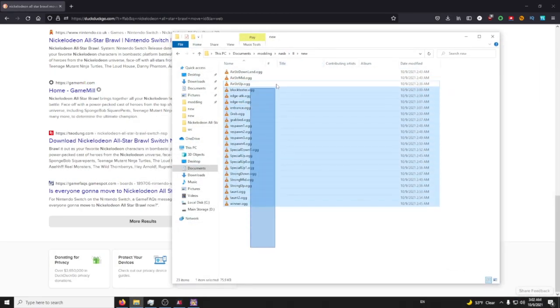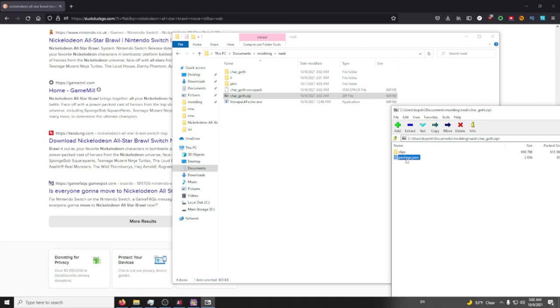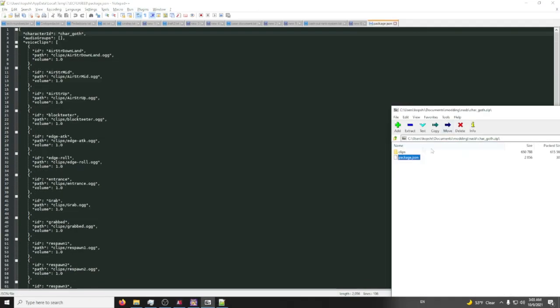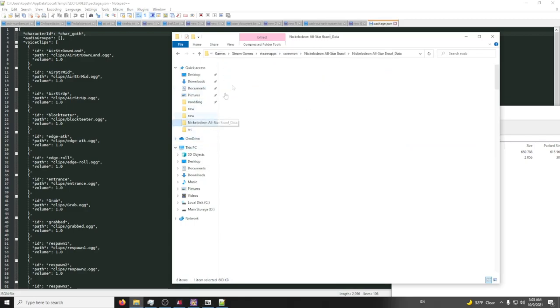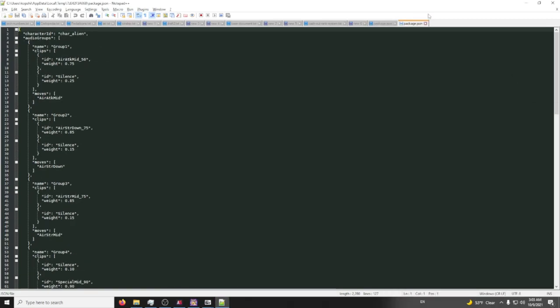Now that we have all of our sound effects, I'm going to go to CharGoth, paste it in, and run it. Then I've got our clips and I need to edit the package.json so we can configure all the audio things. Let's look at an existing one as reference — open archive package.json.